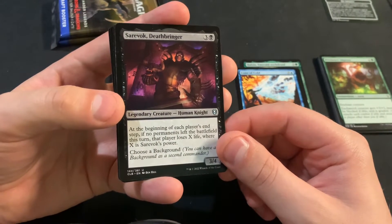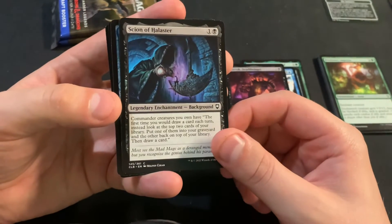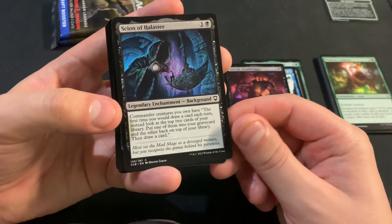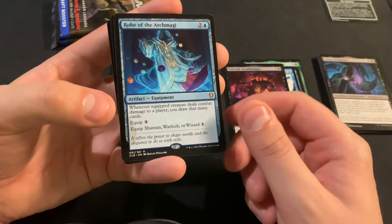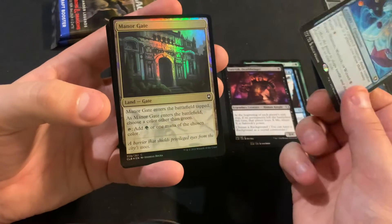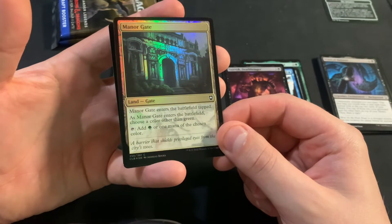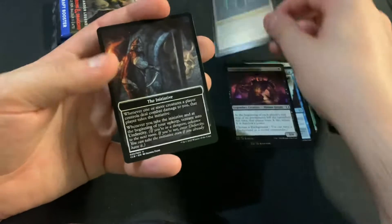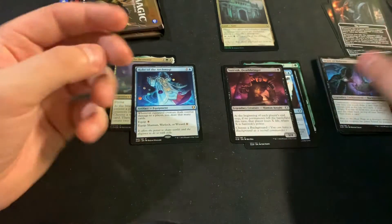Cervic Buck Deathbringer. Scion of the Halister — this must be one of the most common uncommon backgrounds to open, I've opened it a lot. We got Robe of the Archmagi and we got a foil gate — that might be the most expensive card in this pack, that's craziness.